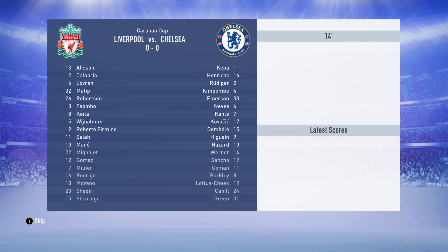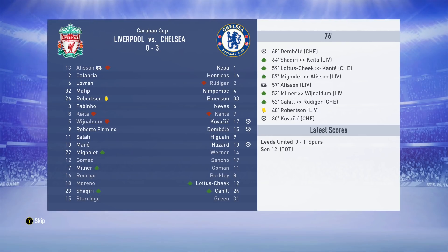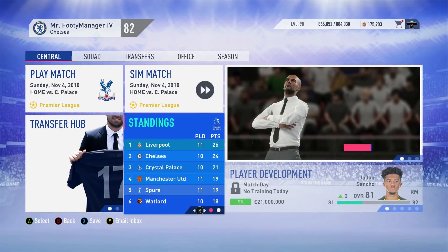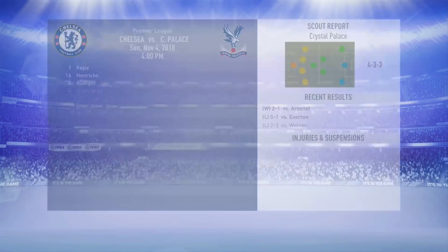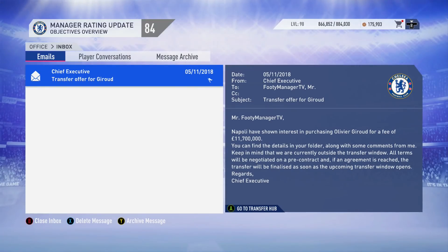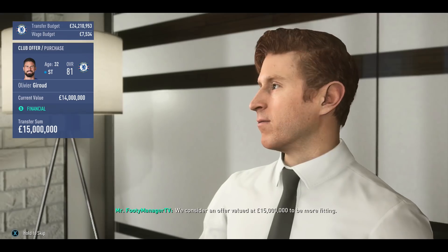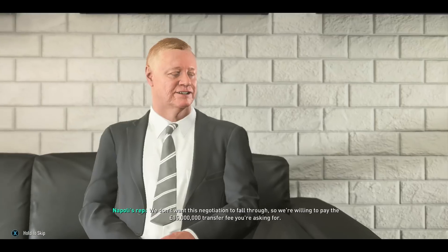Against Liverpool in the early rounds of the Carabao Cup we simulate it. Hazard scores once again, then Kovacic - some good handy loans at Chelsea - and we completely dominated Liverpool, three-nil. Next Premier League at home against Crystal Palace, we sneak it two-one - very, very close. That's the Premier League for you, you're not going to be dominating every single match.